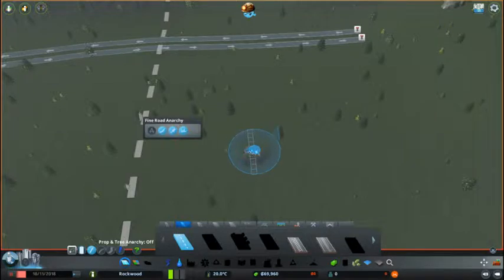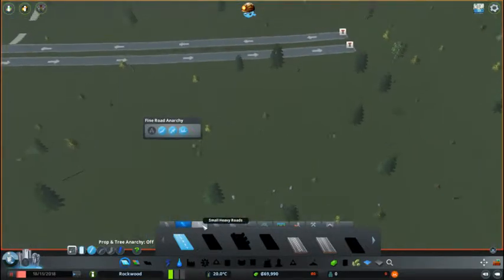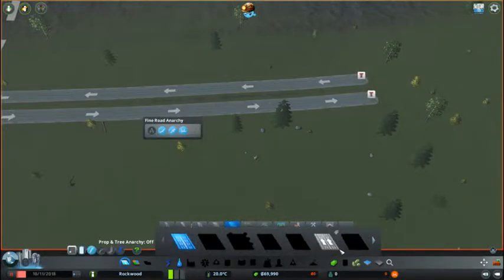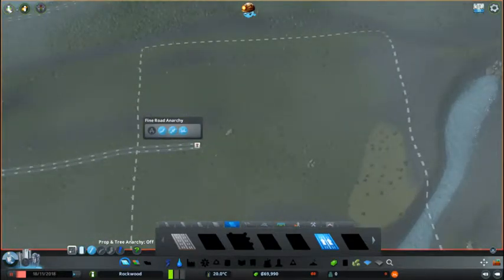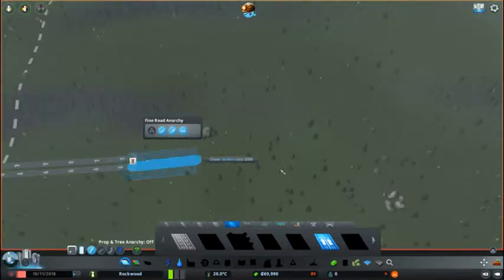I've just done that to unlock the roads. Because I do want to get into the new stuff, I've got some new stuff to show you. Let me just have a quick look at traffic routes. Okay, so I still can't look at the resources yet.